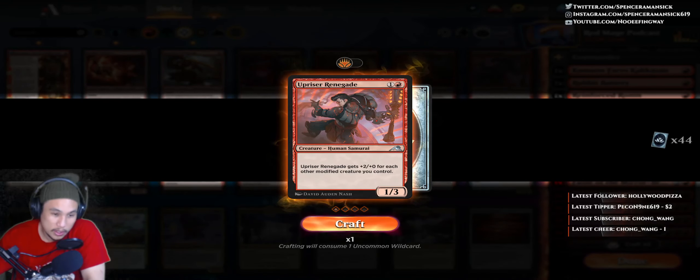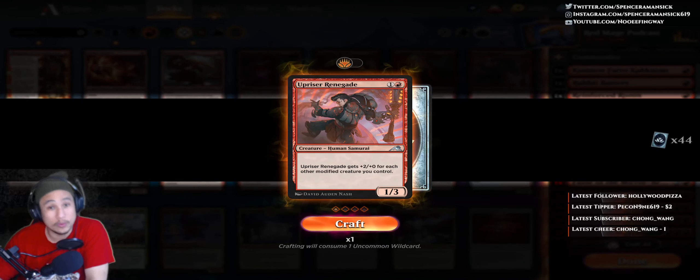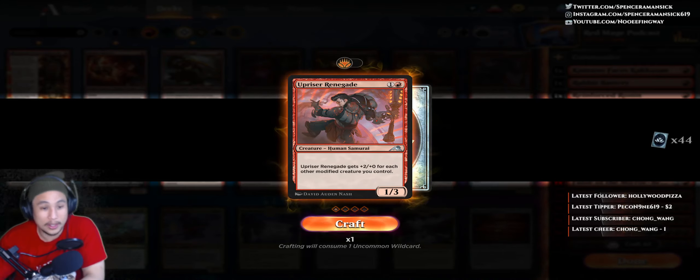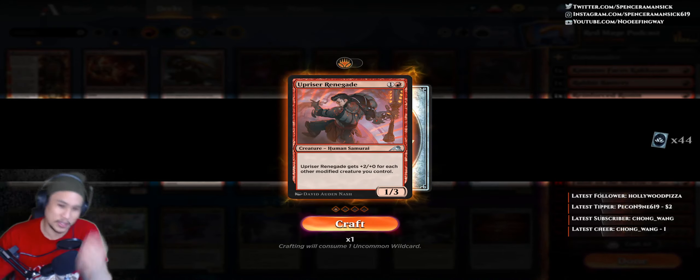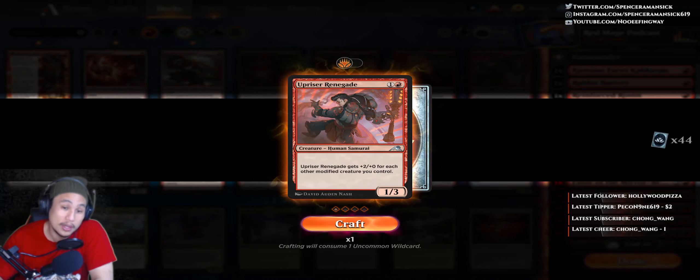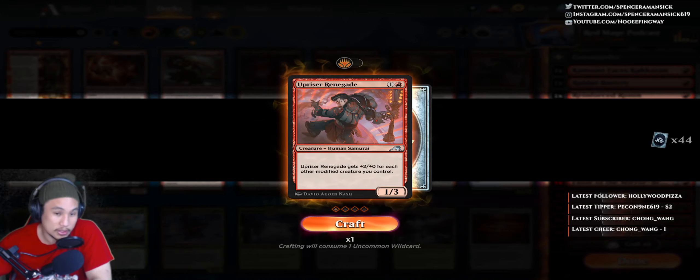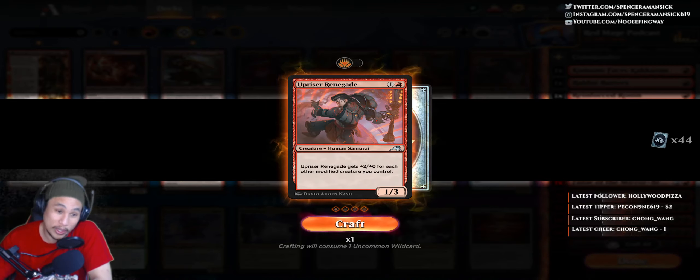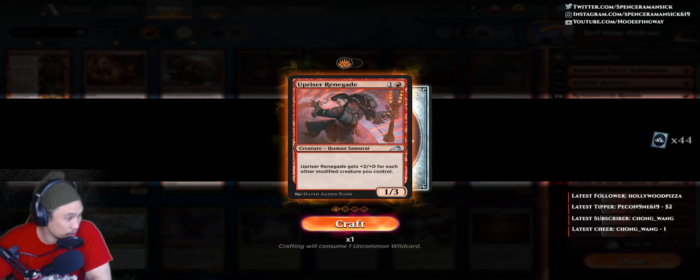What's up everybody? Welcome to everybody's favorite Red Mage, episode number 46. I'm Nolfing Wei, aka Spencer, and this is a 5-minute breakdown of a Red Magic the Gathering card — their properties, missed opportunities, and honestly, what I just think.